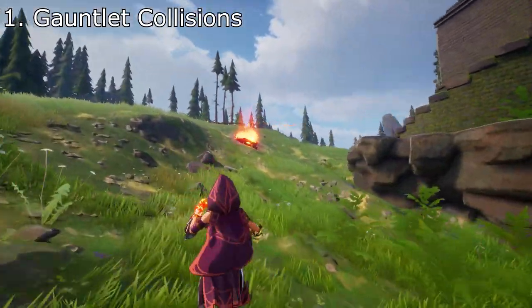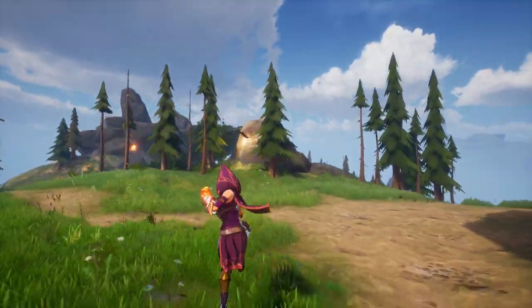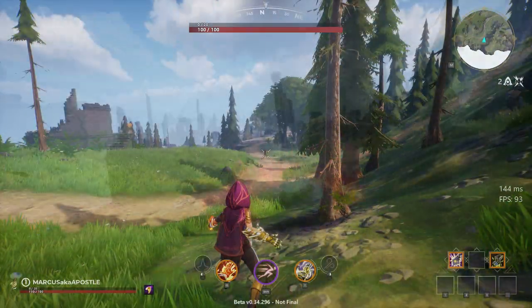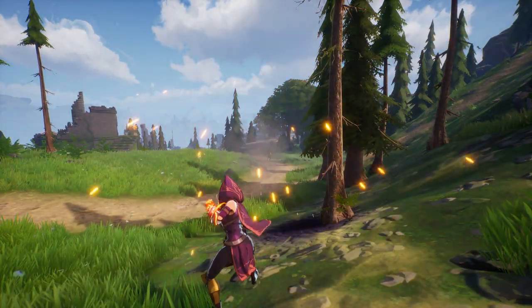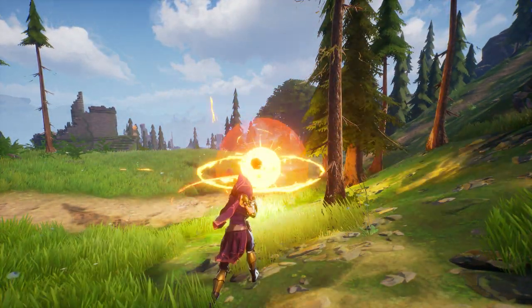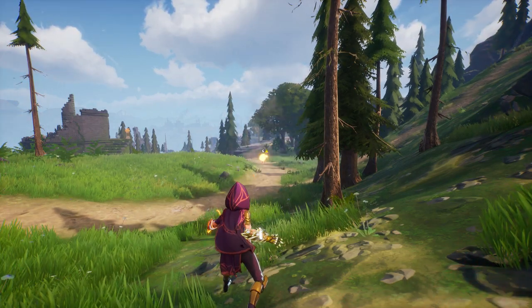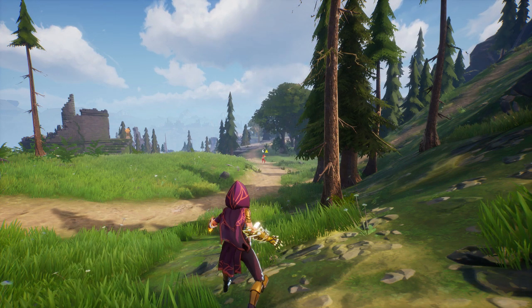Your gauntlets are your weapons and their primary attacks work kind of similarly to rock, paper, scissors. Every gauntlet is projectile based and if two projectiles collide in the air, sometimes one beats the other. For instance, if a fireball and an ice lance collide, they will both be destroyed and just disappear. But if a windshear hits a fireball, the windshear will destroy the fireball and keep going straight through it. So it's a good idea to mess around and see what gauntlet beats others.